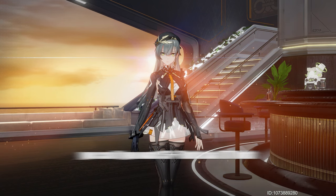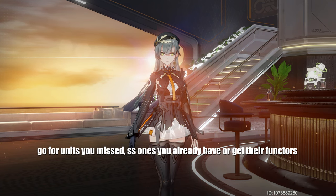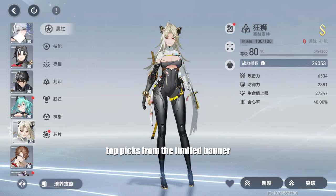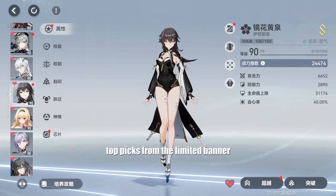Of course, if you want SS+, you can summon on her banner, but for the most part, this is a good time to grab anything you might have missed out on. As for my recommendation from that list, if you want Thoth, grabbing Sekhmet is a must here if you missed her. Lingguang and Buzanbo are great picks as well as Izanami and Mitsuha.